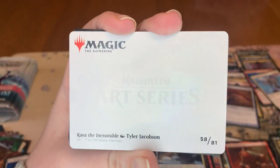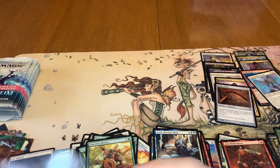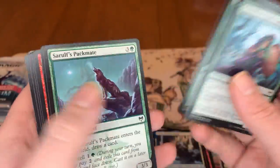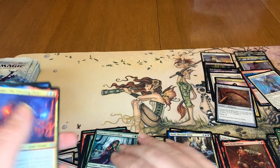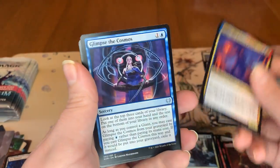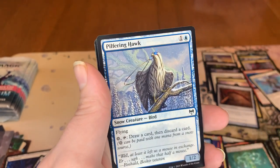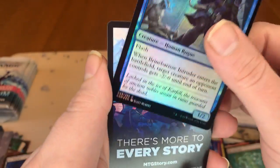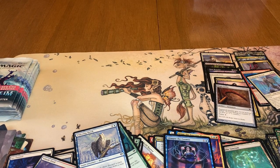Next art card is going to be Kaya the Inexorable. And we got our lands, we got our commons. Uncommon. We got a Tibalt's Trickery. Ringskipper. Foil Brine Barrow Intruder. And then a Kaya Emblem token.